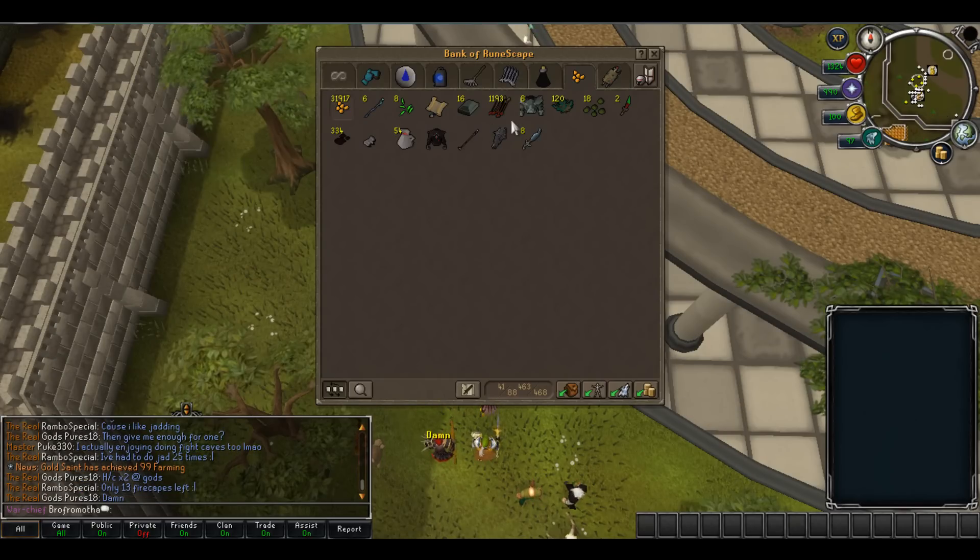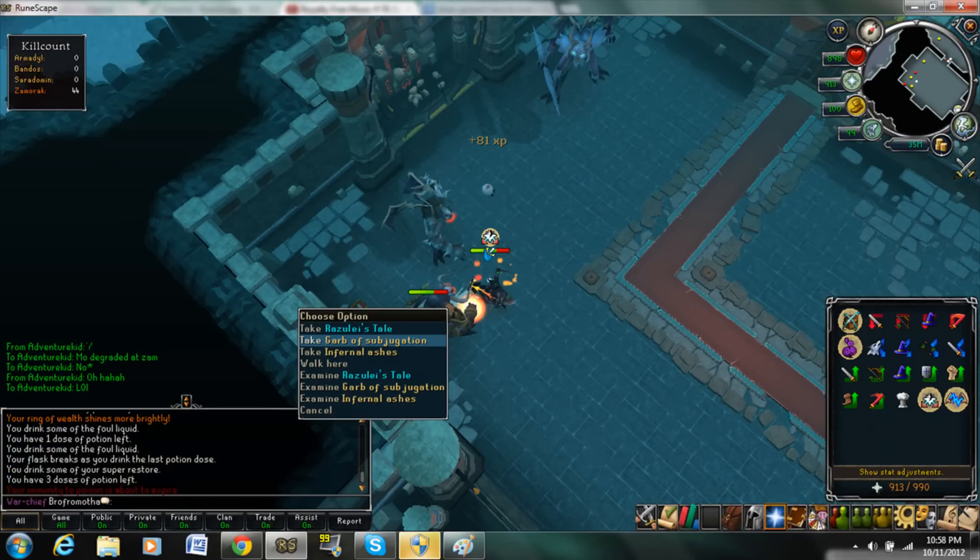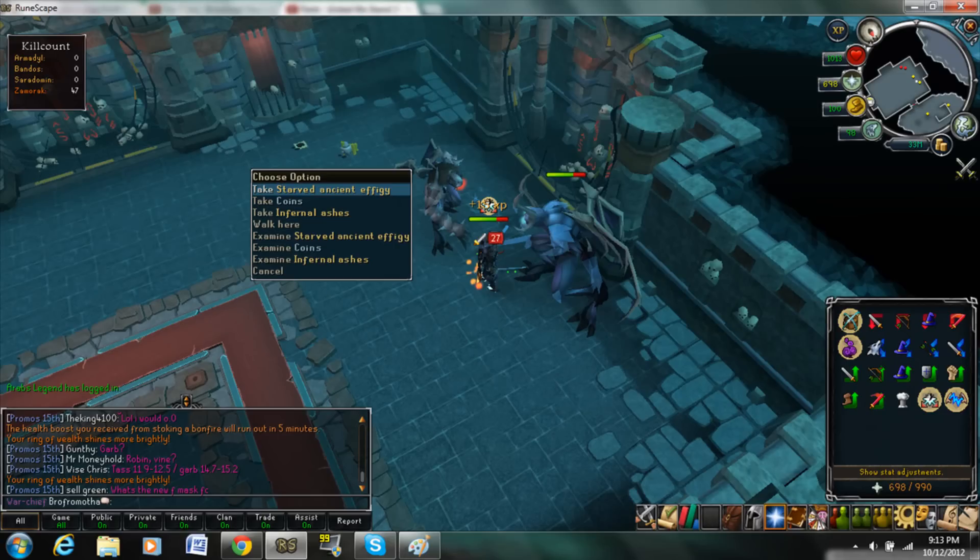Alright, let's move on to the screenshots. The first drop was a Xamorok King Spear, and that was also my first Xamorok drop since the update. The second drop was a Garb of Subjugation — I actually got that in the same trip as the Spear.